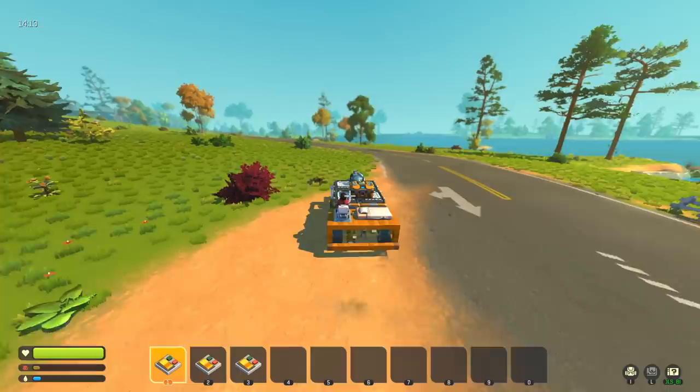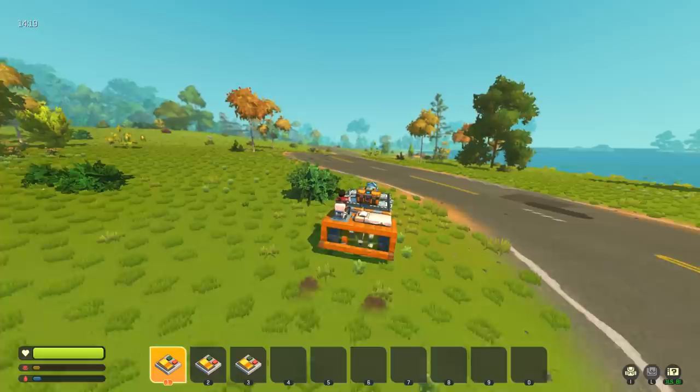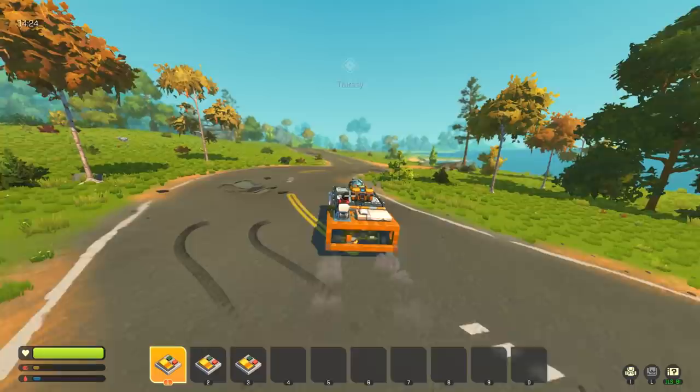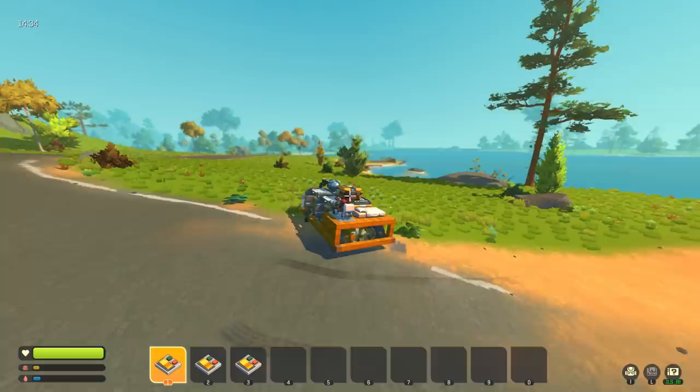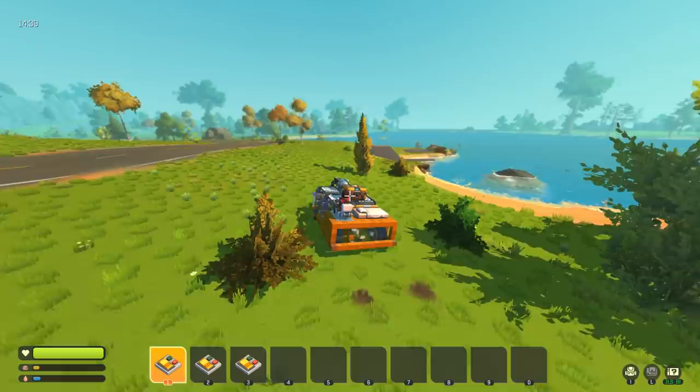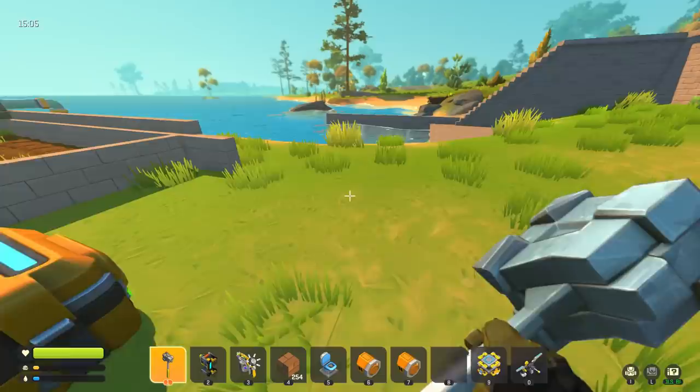We're going to empty out the whole capsule — capsule number three — and store everything in our mechanic shop. It might be messy, it might cover the whole wall, but I want to have everything in one location. I'm tired of needing food and having to run all the way to the farm, then back to the mechanic shop. I want to start actually living in our base. The objective is to build a building that's lit up at night so we can work and craft without being in the dark.